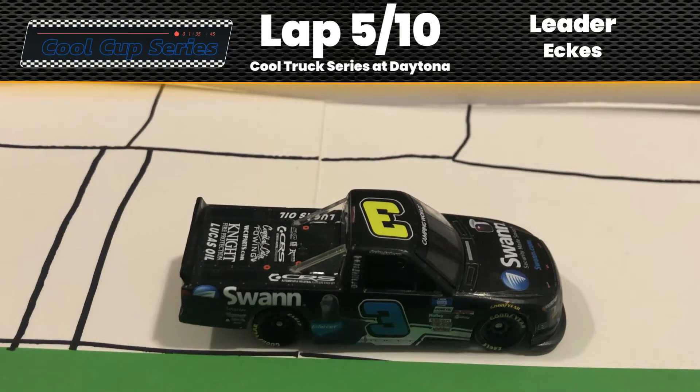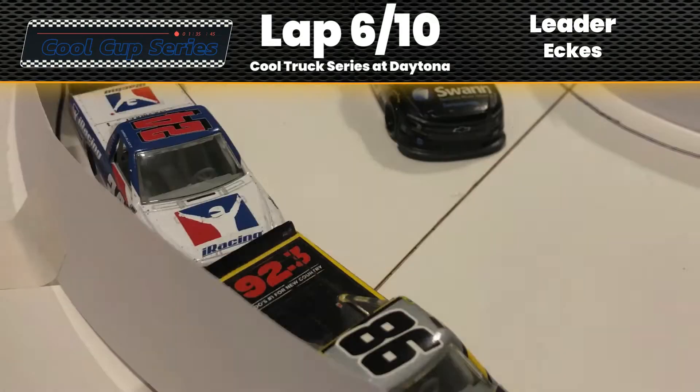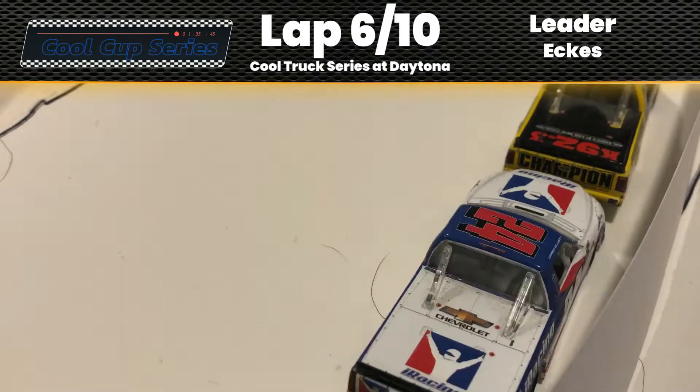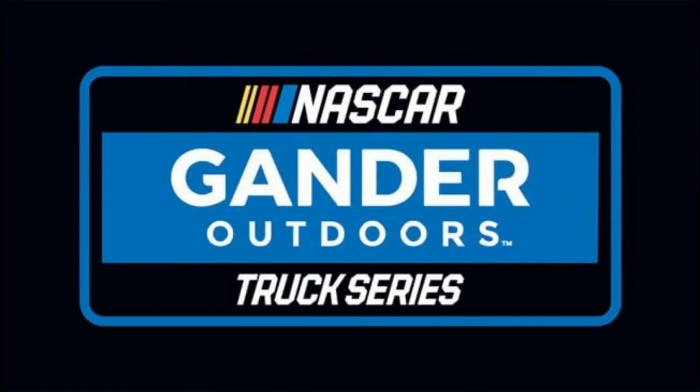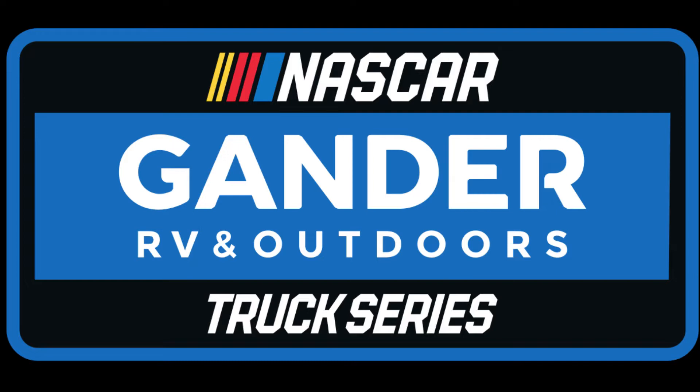Coming back away from pit road, they're coming to lap six. Christian Eckes still holding on, single file now, as Anderson comes out onto the racetrack. We'll be right back after this. Jordan Anderson goes one lap down; Christian Eckes is leading.